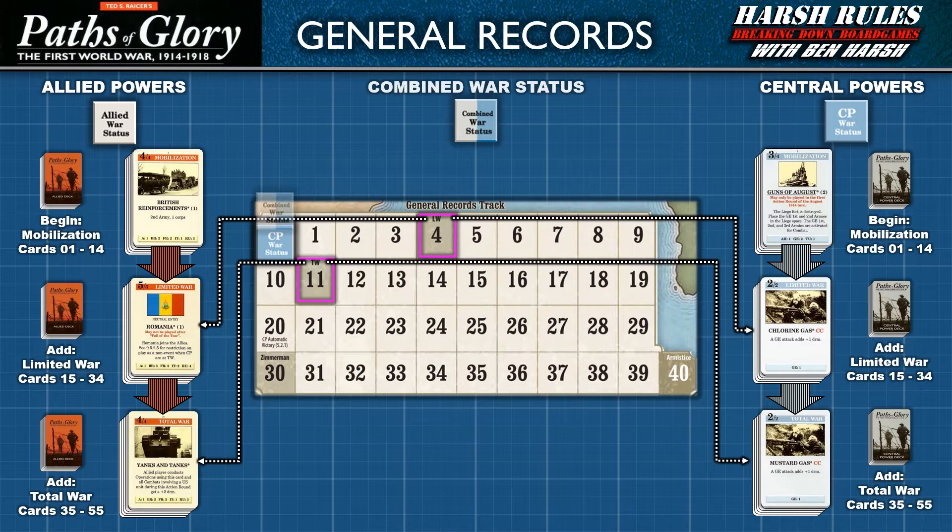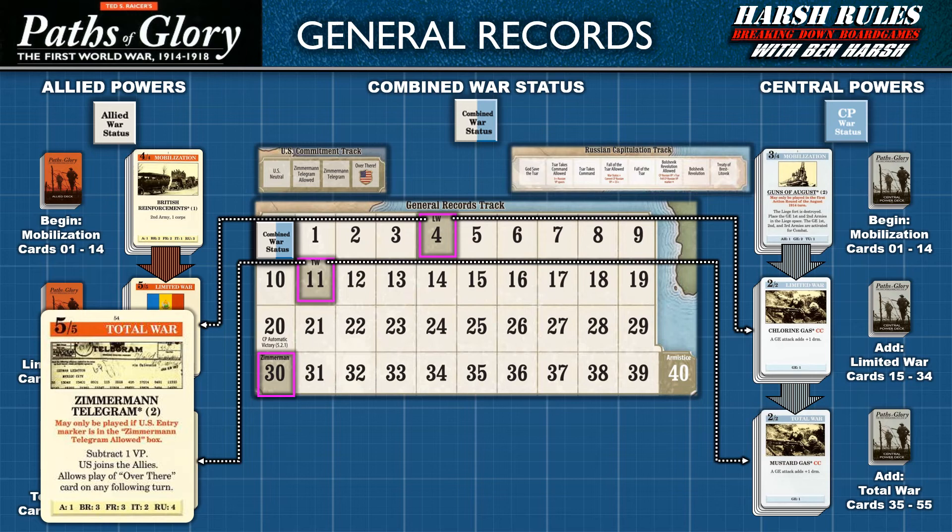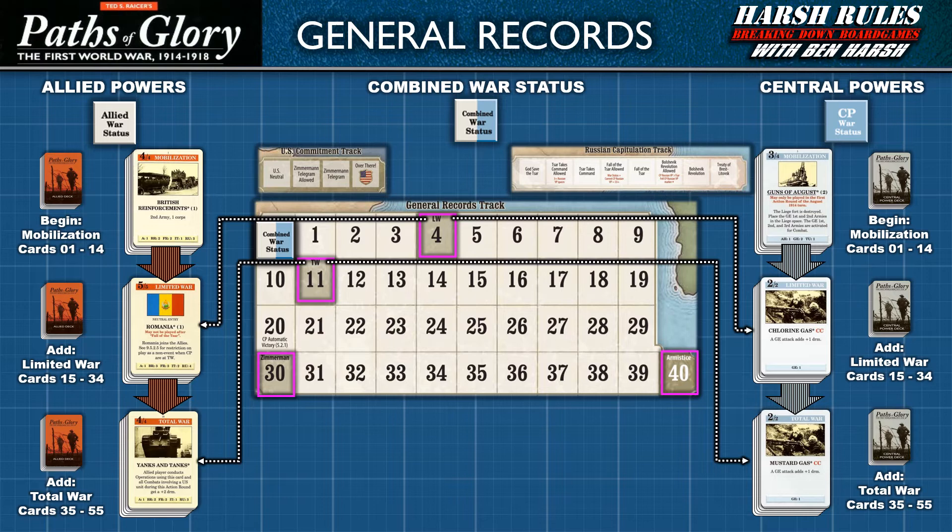There is also a third marker for the combined war status. This marker's position is updated every time either side's war status marker moves up. When the combined war status marker reaches space 30, the Zimmerman telegram event can be played, beginning the US process of entering the war and the Russians leaving the war — both multi-step events covered in a subsequent episode. If the combined war status marker reaches space 40, an armistice is declared and victory is determined.